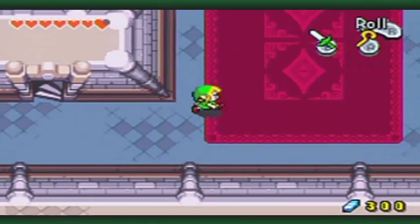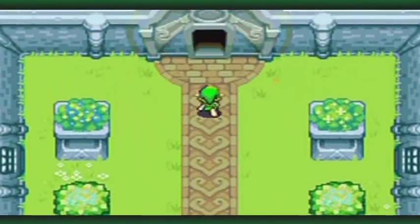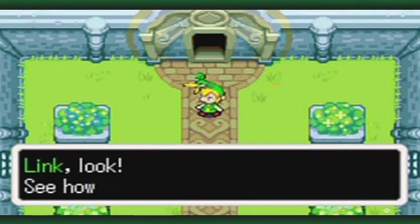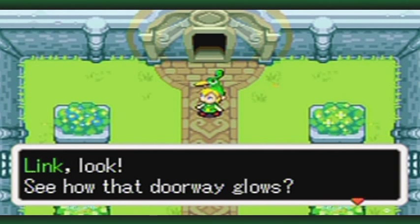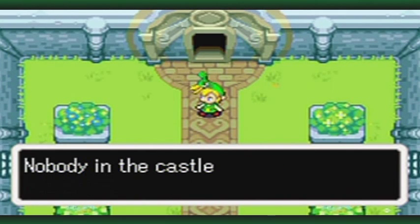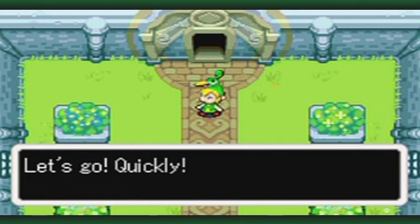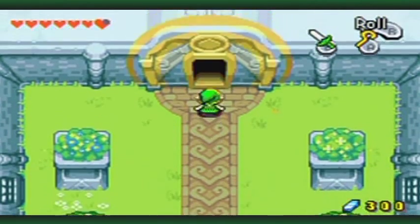Take a right, and then go up. There's this door right here, which leads to the courtyard. Nothing all that special, but when you get to here... Whoa! Link, look! See how that doorway glows? Could that be the door that leads to the sanctuary? Nobody in the castle seems able to see it, but you and me... Let's go! Quickly!